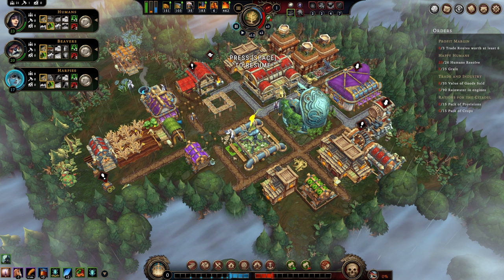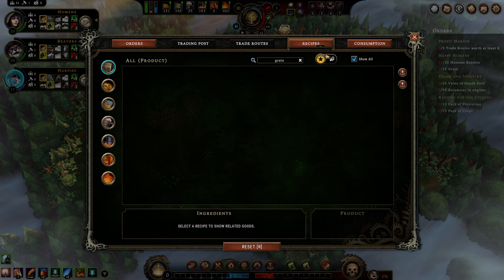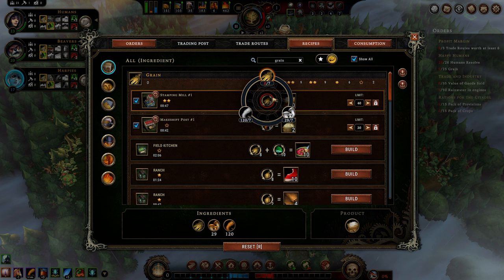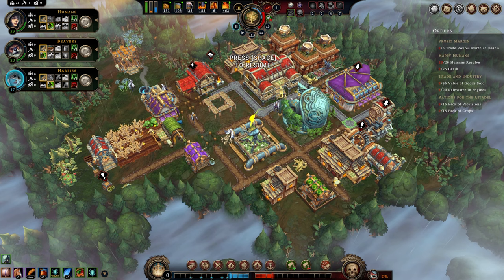An interesting thing just happened: I just got 11 grain, but it was used up immediately. So there is something in here that consumes grain. Let's take a look — we can type in grain as an ingredient. They aren't consuming it. We don't have a field kitchen, and we don't have a stamping mill that works either. We could get the stamping mill and use roots, which is fine. There's nothing else currently being built, so that makes me think someone is consuming raw goods, but I don't think that's how this works.